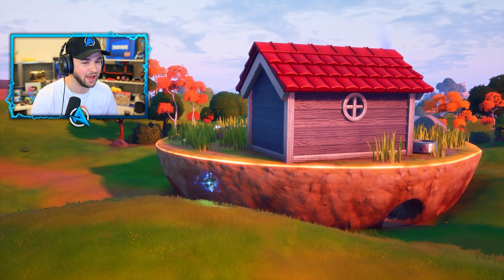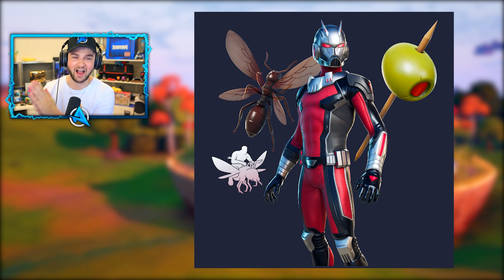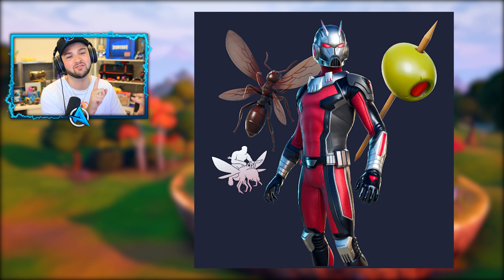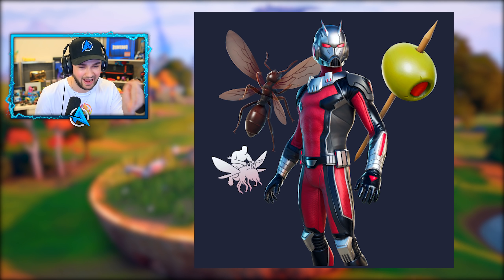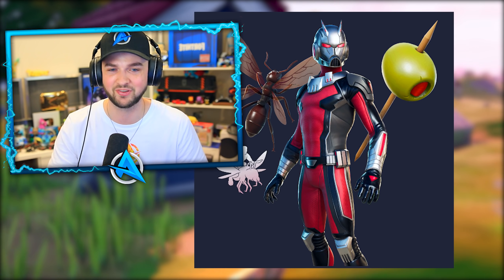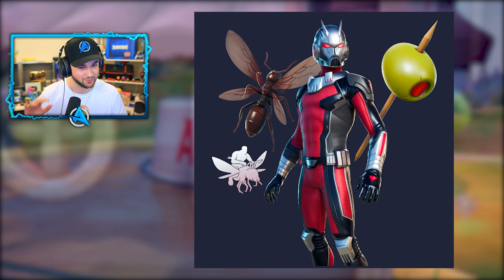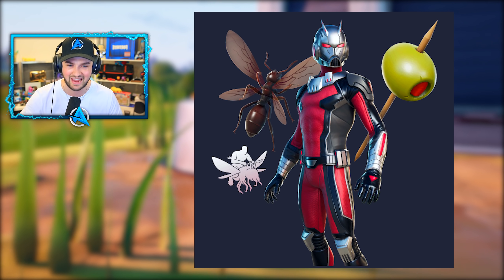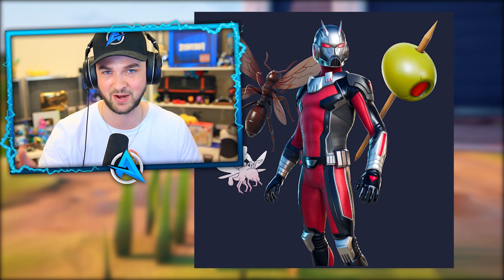Ant-Man is quite an old collab at this point, but he's now getting his own emotes. Ant-Man, his flying ant, his little olive pickaxe — he's now going to get the ability to fly on the ant, just like we've seen in the films. This was meant to happen when the skin originally launched but got massively delayed, so this is going to be a really cool emote to pick up in the store.